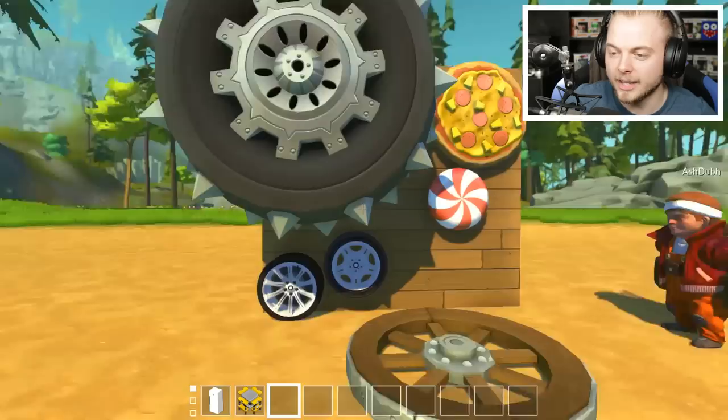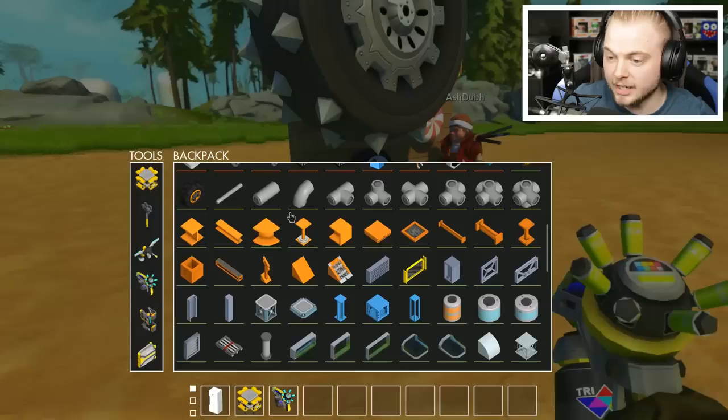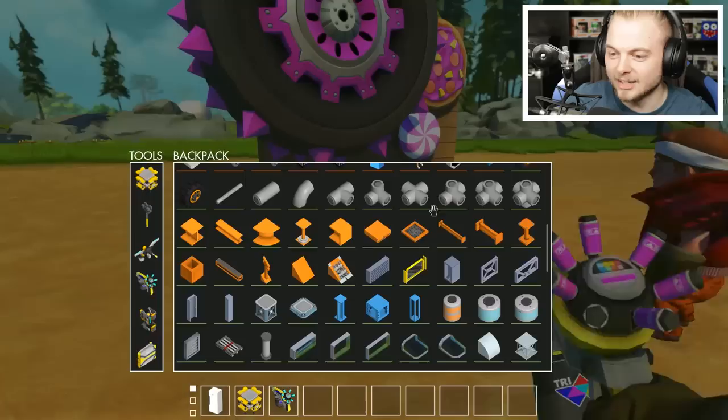So yeah, these four here are what the devs have created. And then I've added in some extra wheels — these are like BMW wheels, like alloys. Let's just have a quick look. You can actually paint these! Look — this is just turning into Need for Speed Underground 2. This is crazy good.